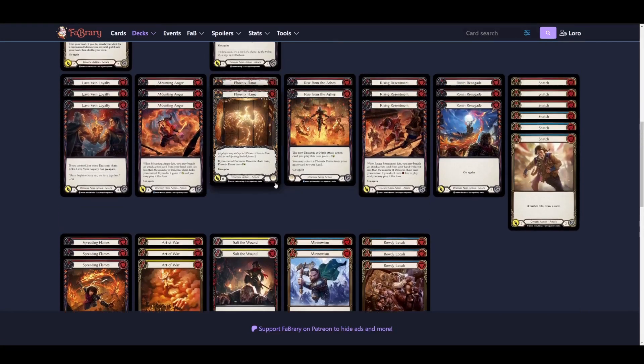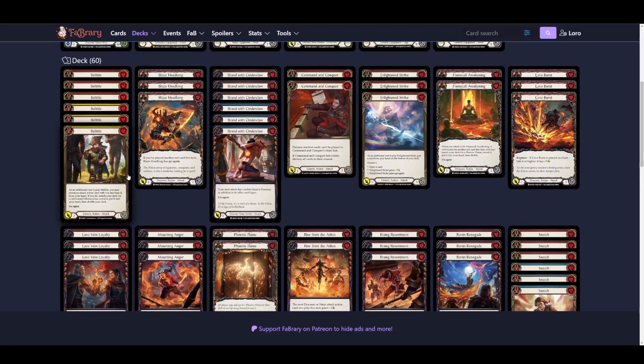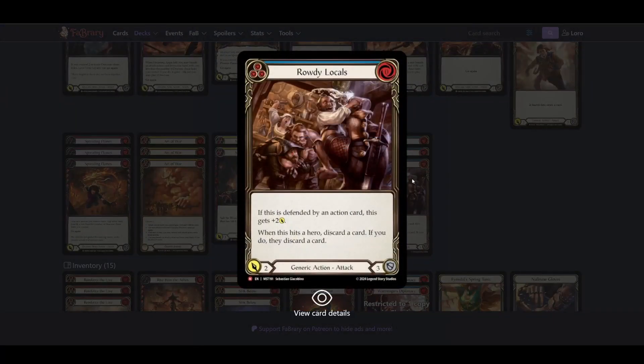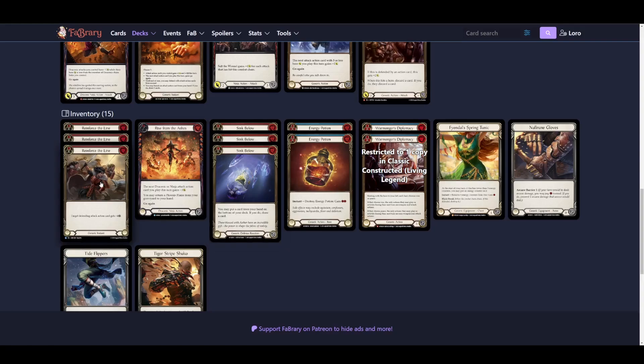Wound damage — Minnowism is included sometimes for redundancy to block with or similar uses. Crowded Locals is the best blue Fai card currently — pretty self-explanatory. It is better in the Kodachi version, but it still does two damage if the opponent doesn't block, or one damage if they do. Blue zero cost three-block cards are also included.